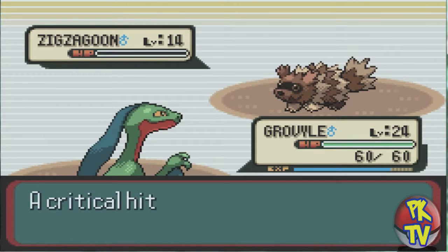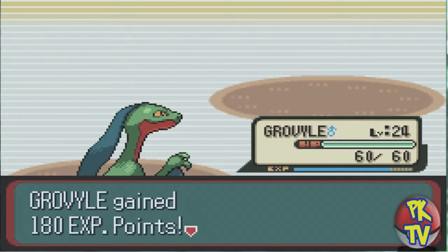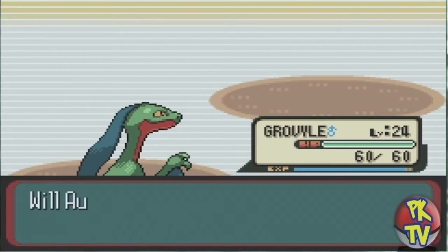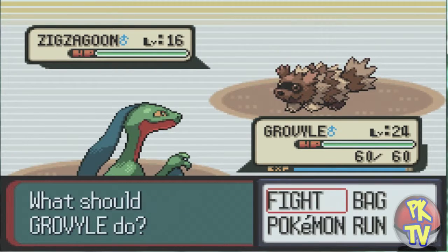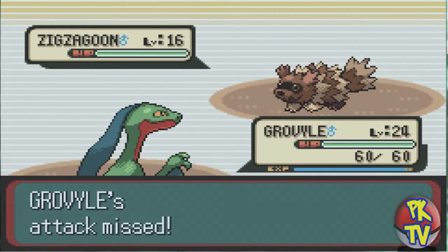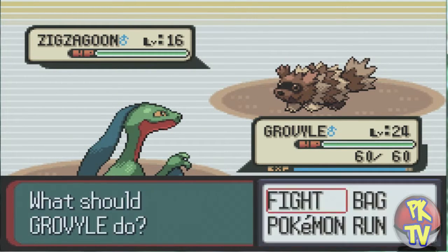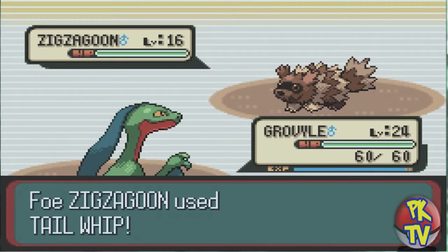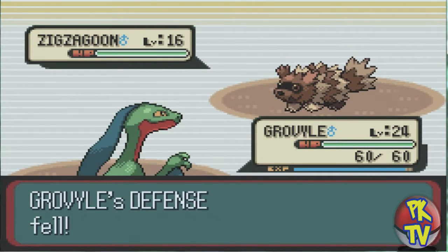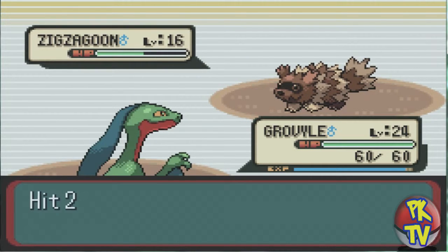He uses Sand Attack on me, but that's not going to do anything to me. I try out Cut — that was a critical hit. He's also like 10 levels under me, so of course I'm going to beat him. He's about to use another Zigzagoon — screw you, Young Eddie. I believe my Grovyle levels up after this. My attack missed — I'm like, what the hell? So I forget it and use Bullet Seed because I love that move. It's not the highest hitter but it hits multiple times, which is very useful.